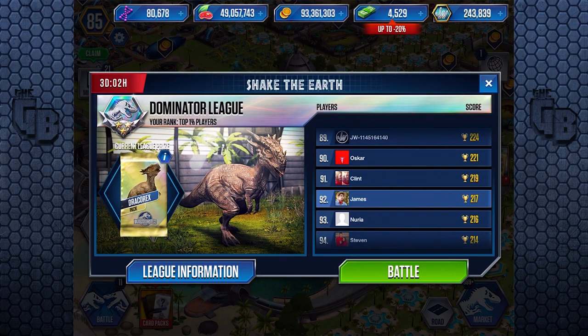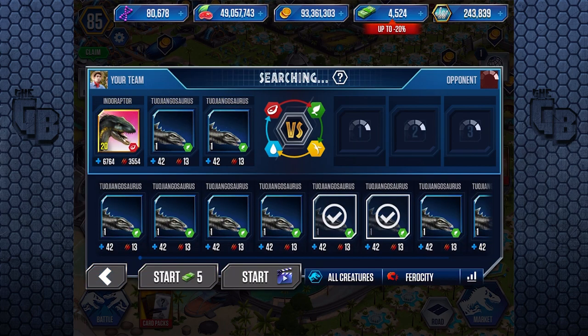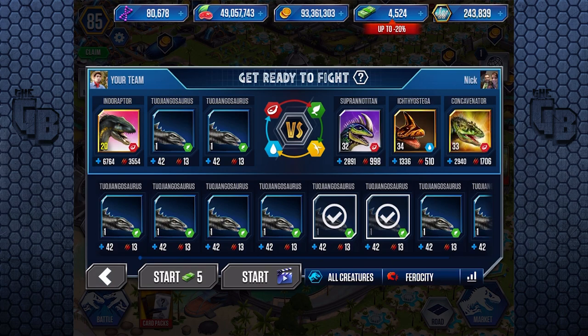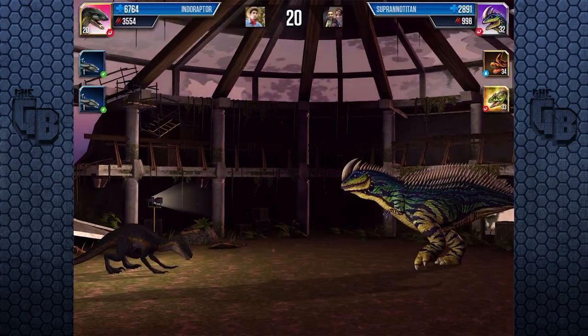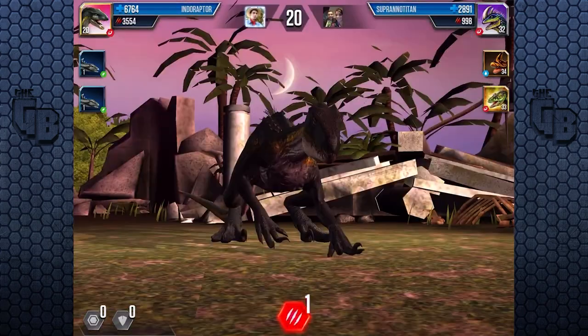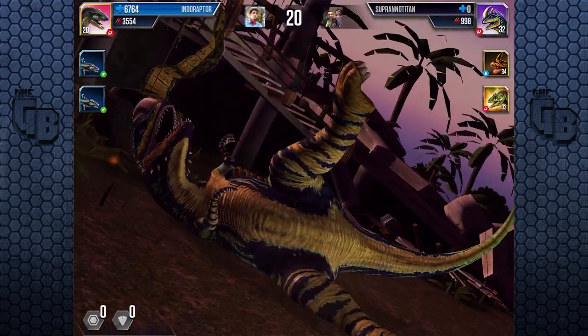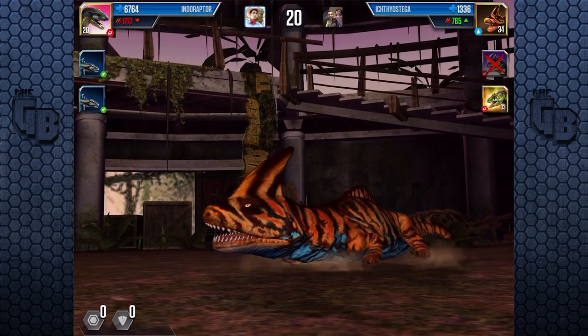So there you go — Dominator League. Let's see if we can get to number one. Indoraptor followed by Tijongasaurus — that's all we need. Indoraptor's pretty much going to kill everything. Everything dies in like one hit. The Ichthyostega can't do much — it's the weakest out of them. One hit — taken out. 700 attack is still good though.